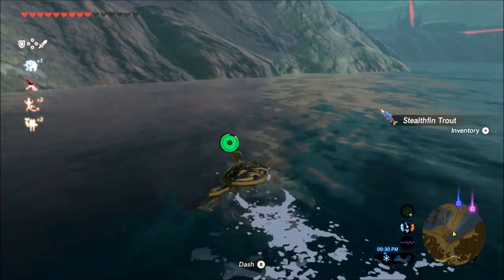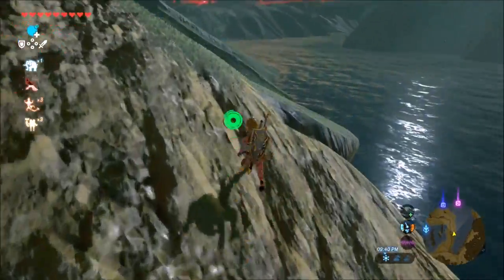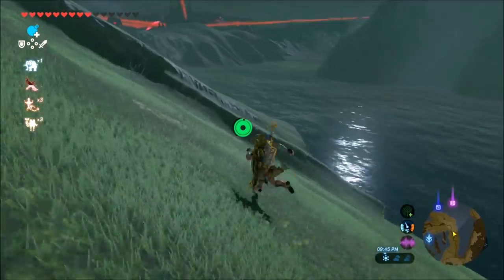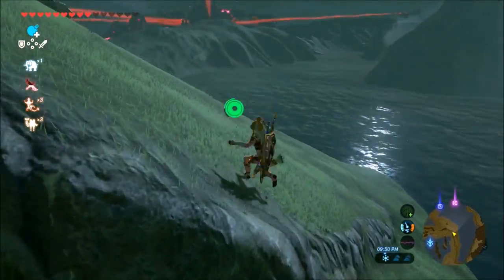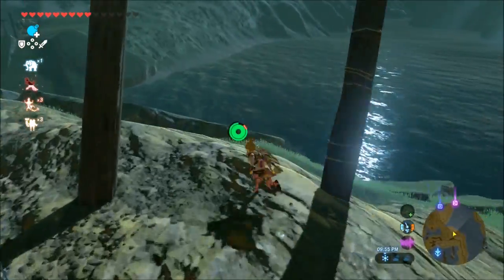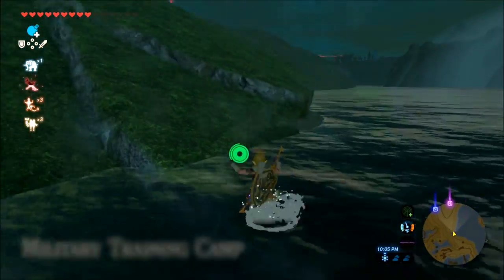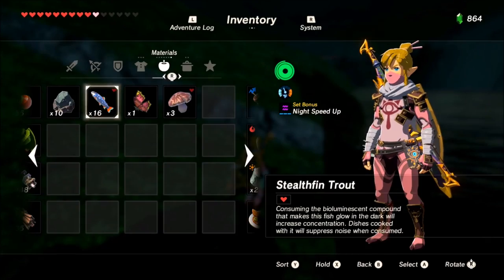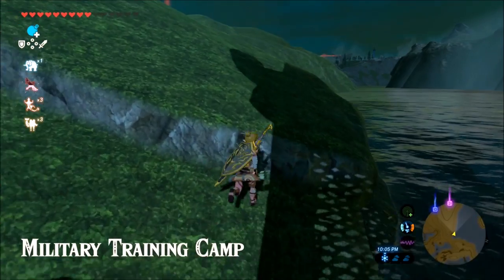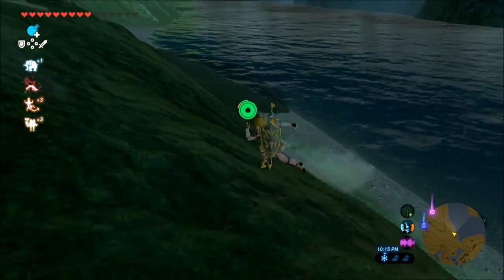Once you've gathered up your little school of Stealthfin Trout, just head on over to the side, get out of the water, and continue along the coastline looking for these glowing fish in the water. You should set your Sheikah sensor to the object you're looking for — it will help you zero in on these things a lot better, especially if the weather is not permitting you to see them glowing.